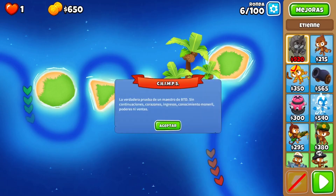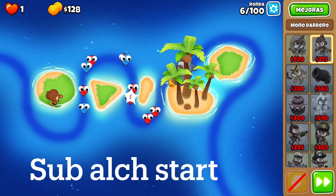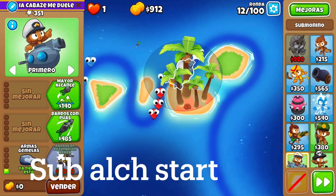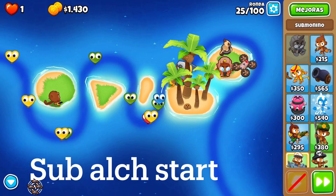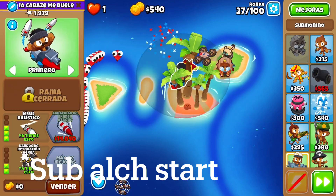Hello, today I'm going to show you another strategy for BTD6 CHIMPS, and this one is the Preemptive Strike. The Preemptive is a pretty mediocre tower but it's still fairly usable, and I'm going to show you how to do it. You're going to build basically the same way from a normal sub commander strategy into the sub commander.